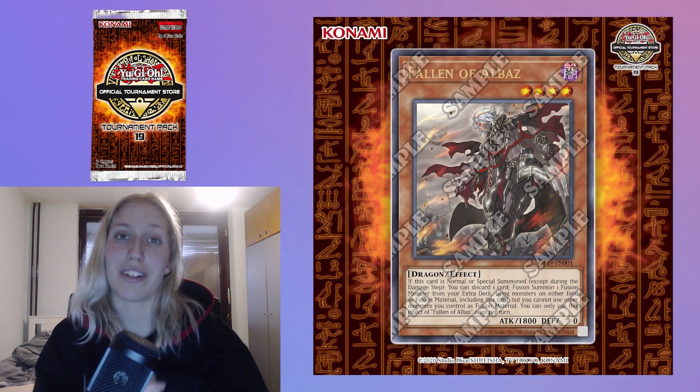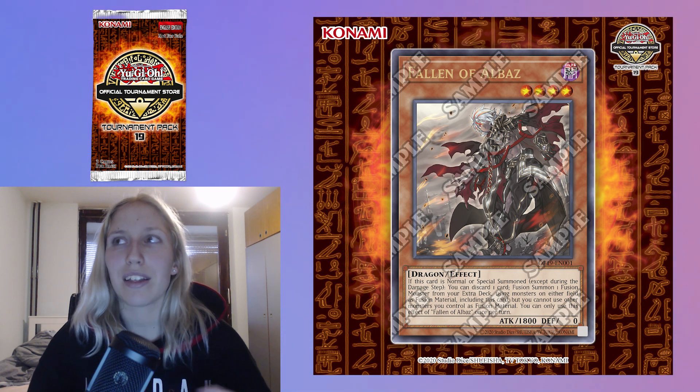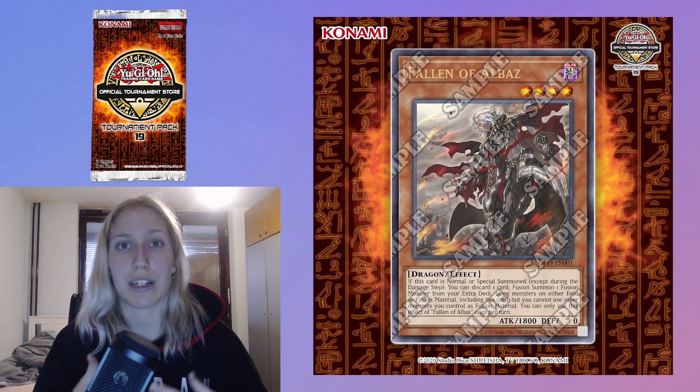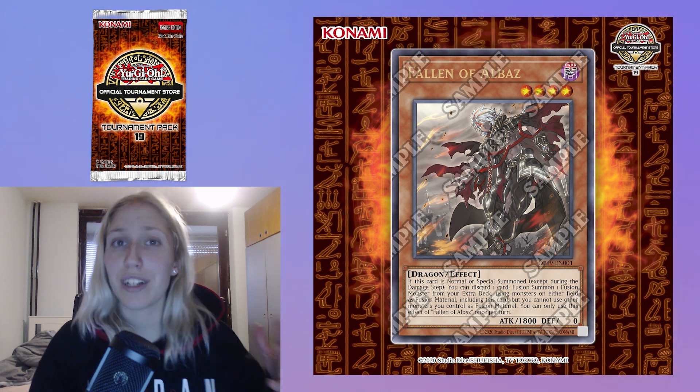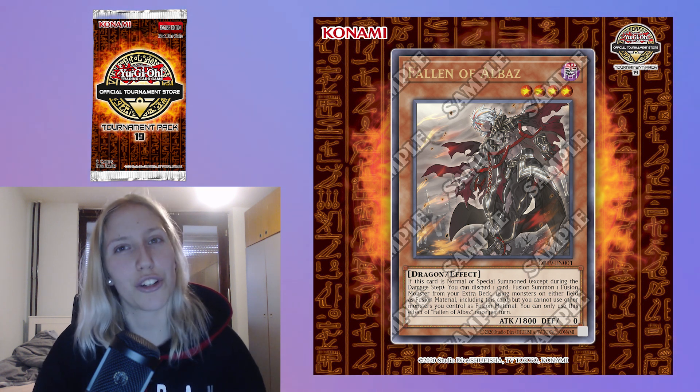So first we have three ultimate rares and Fallen of Albas was known, of course. Overall, I think this card is a really good choice as an ultimate rare. Despia is very dominant and this card is basically what the entire lore is centered around, what every single fusion is centered around, and it's a very good choice.